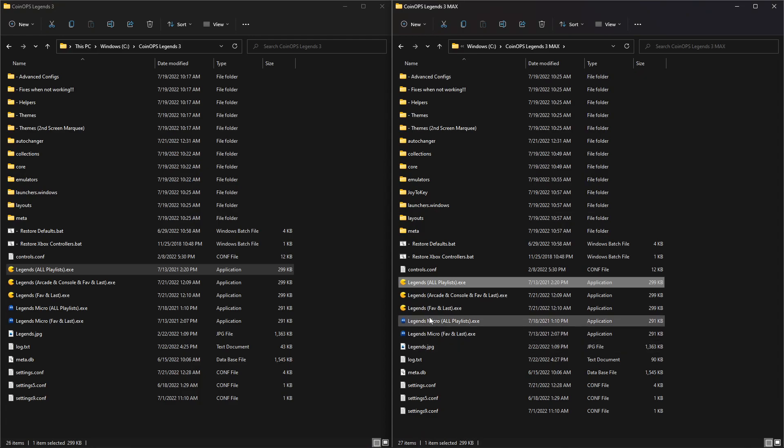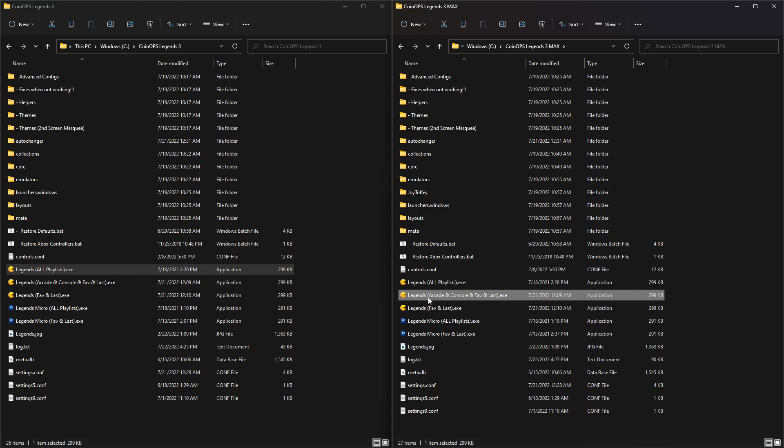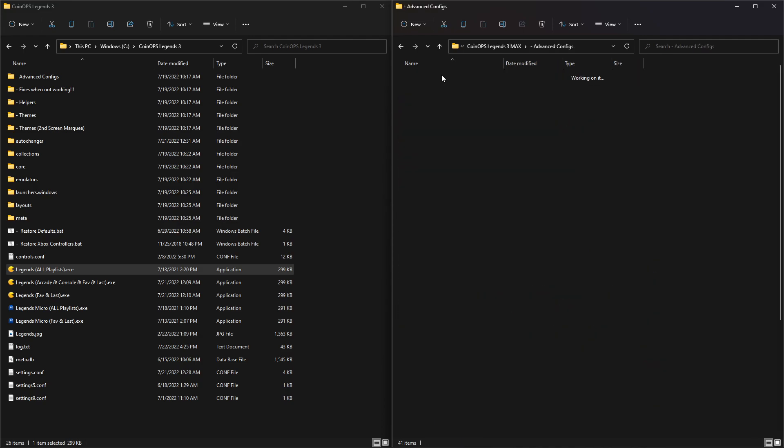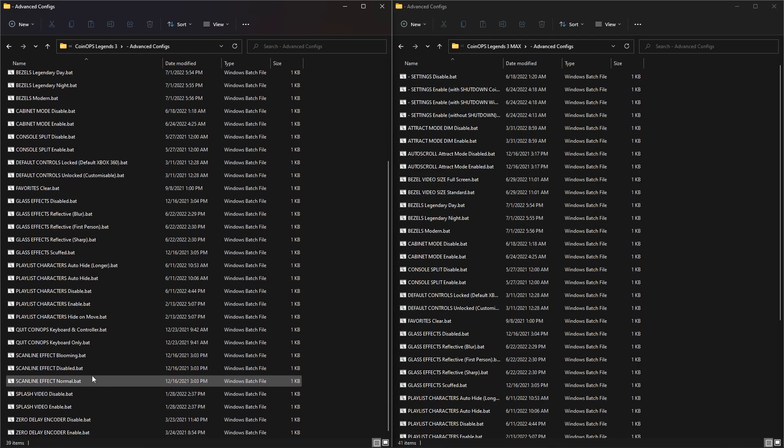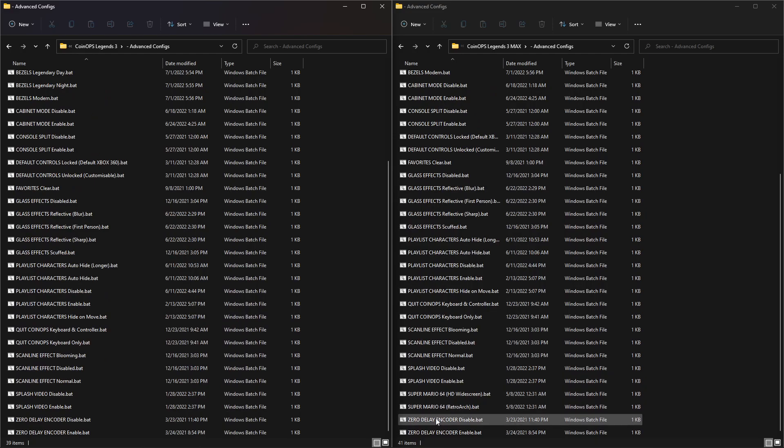Of course there's always the advanced configs. I'm going to show you using one of the smaller executable options — just All, Arcade, Console, Favorites, Last, and Settings. Settings can be disabled, which is why it's not listed in some, but settings is on by default and All is included in all of these. One other thing in the advanced configs: you'll see 41 in the Max but only 39 in standard. Why is that? Scroll down here — Super Mario 64 is default RetroArch, but I'm going to switch it over to the HD widescreen PC version that's included. Understand that by doing that it will start up slightly different, so be patient.